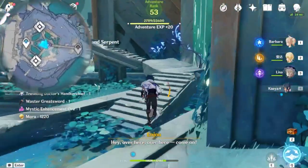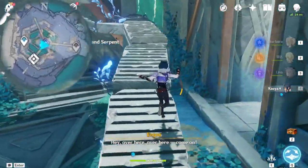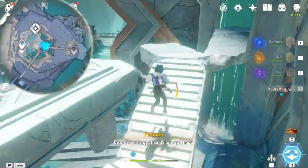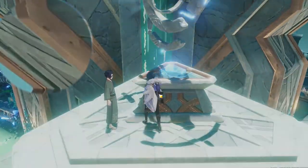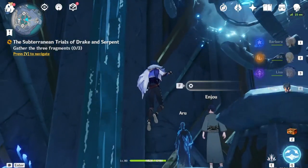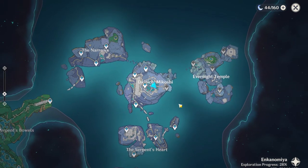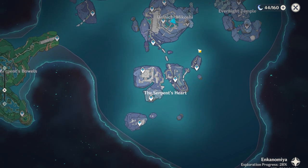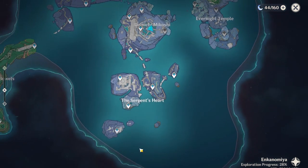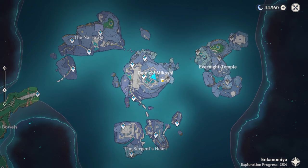Now we unlock the most crucial mechanic in this entire Enkanomiya area. It will tell us to go and collect three different pieces, which is over here, over here, and over here. That's also why we needed to unlock all these waypoints previously.